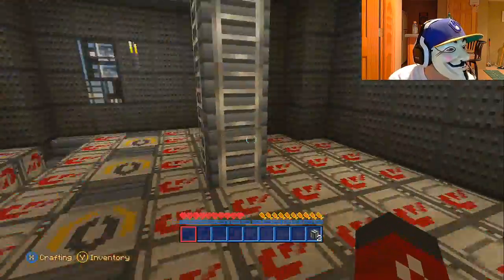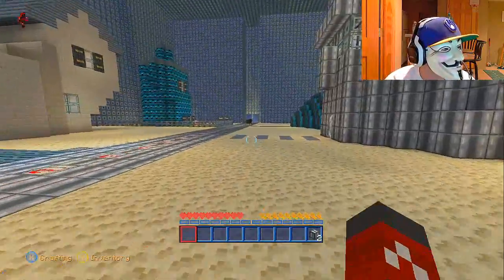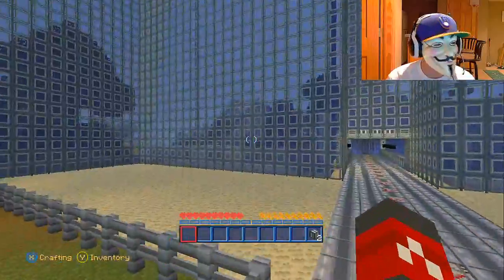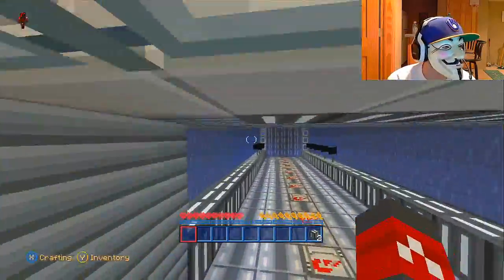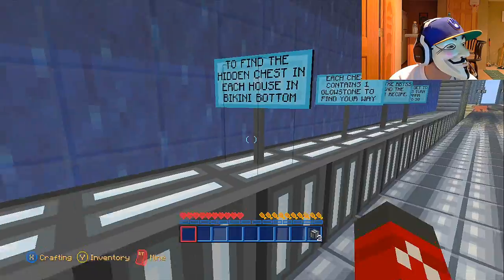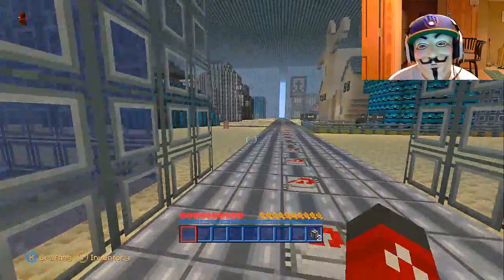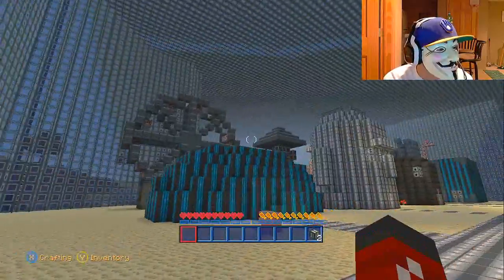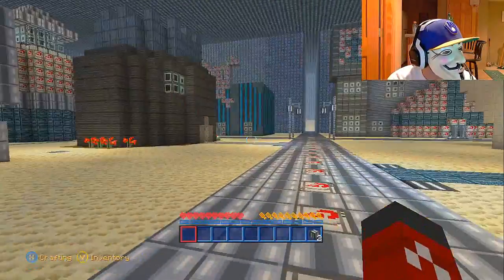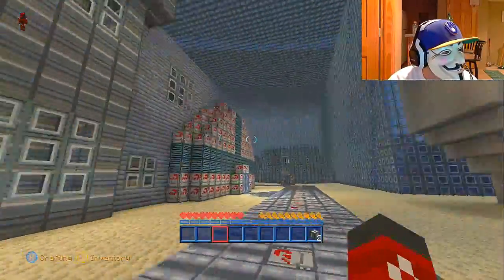While we're still here, I'll see how many glowstone we're supposed to find. The objective says to find hidden chests in each house. So there's a glowstone or a chest in each house we have to find. We're still missing one in there, and I think in Patrick's house as well. We did find one in Squidward's house and SpongeBob's house. We did not find one in Mr. Krabs' house yet.